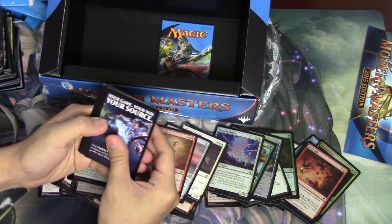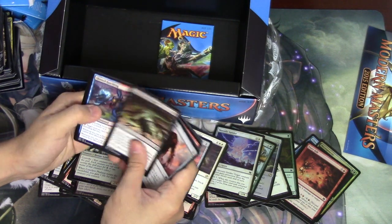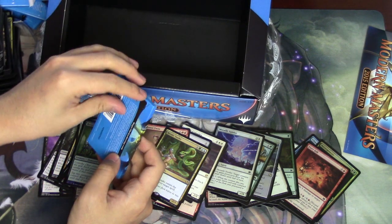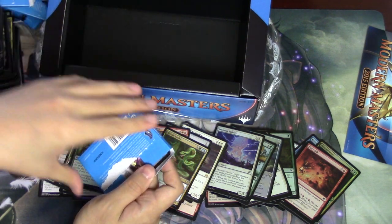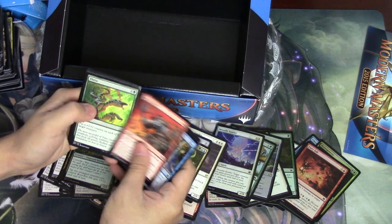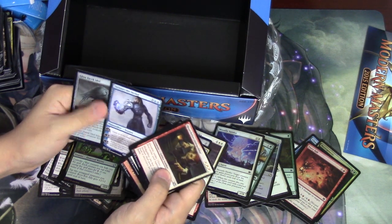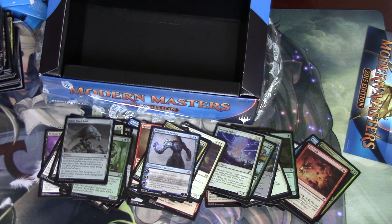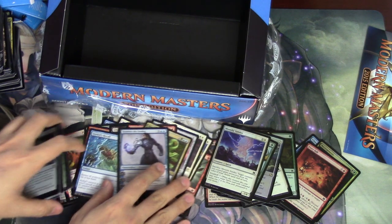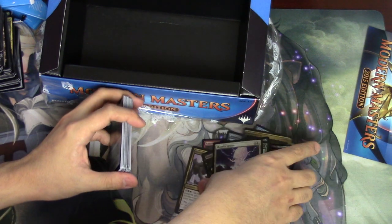One pack left and it looks like it's a one mythic box, which is kind of crazy — I don't really know what to say about that. Sign in Blood. Goblin. Our second mythic is Tezzeret at the very end, which is not a bad card — obviously not the Tezzeret that you really want to see. I'm going to show the summary of the cards that we pulled. No Goyf. We did pull Splinter Twin but we also pulled Eye of Ugin, so it kind of balances out.